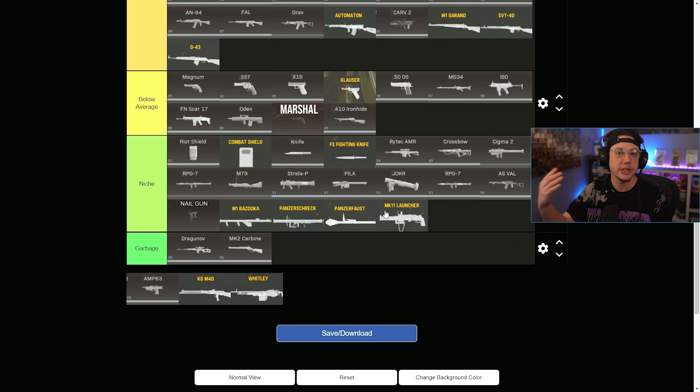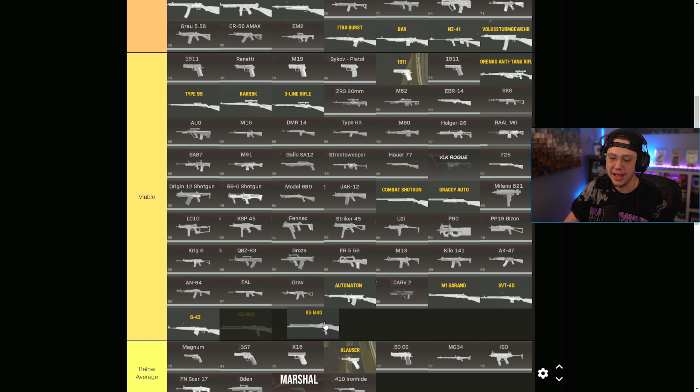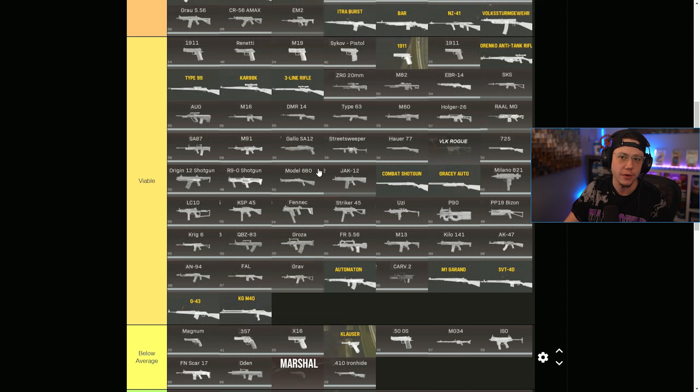Before we break down all the various changes from yesterday's update, we do have two new weapons: the KGM-40 AR and the Whitley LMG. I've used both a good amount in Warzone so far — I was grinding a ton yesterday to get them ranked up and maxed out. The KGM-40 honestly really isn't anything special. I think it probably sits in viable at best right now. It has no recoil — this thing is probably one of the easiest guns in the entire game to use — but it just does not hit. It doesn't feel incredible compared to things like the Bar, the NZ, the STG, the Cooper, the Bren. I imagine it'll probably get buffed in the future, as they always want battle pass guns to be very good.